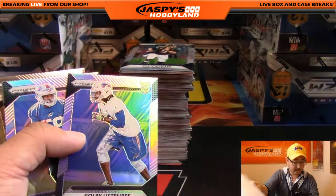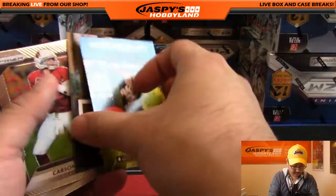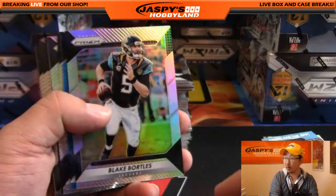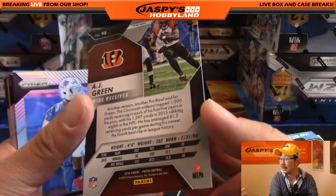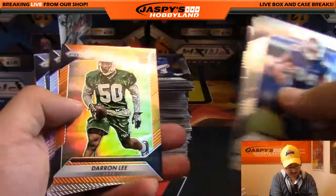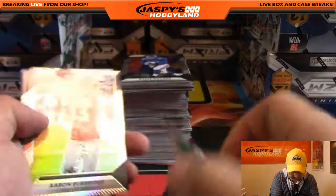Browns — that will go out to Tim Langston with the Browns. Blake Bortles, who's struggling a little bit. Here's Blue AJ Green — that's 108 out of 199, that goes out to the Bengals — that'll go to David Cruz. Duran Lee for the Jets, that's out of 299, 126 out of 299.